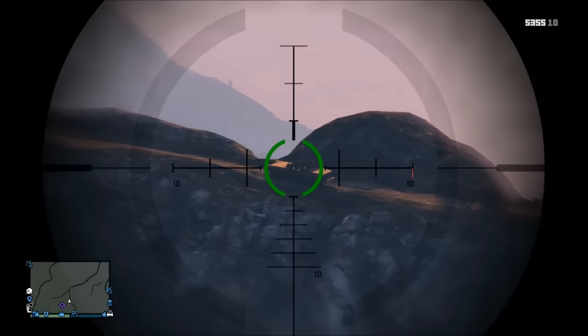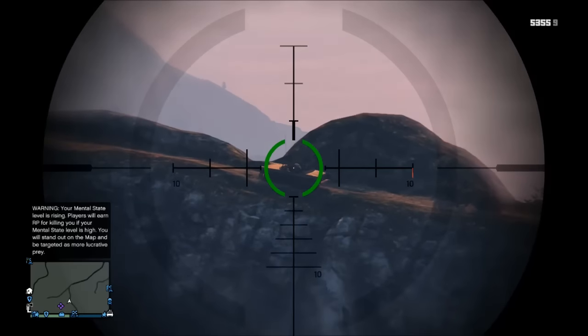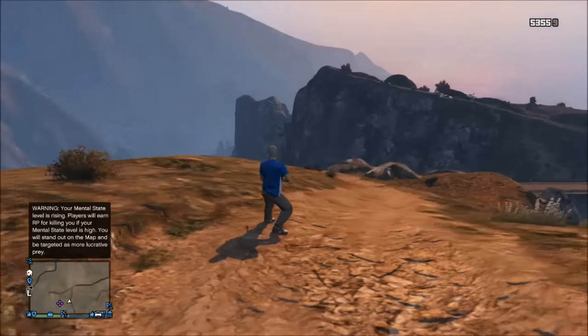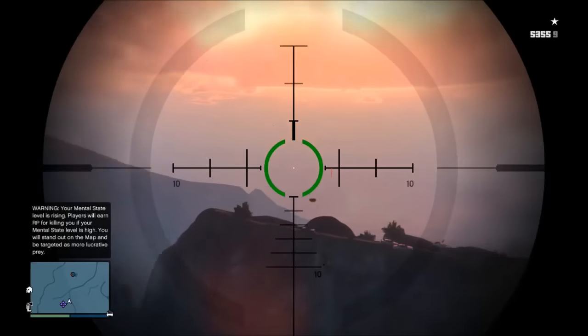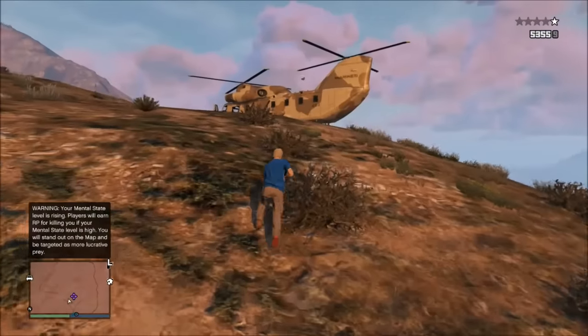So you're just going to zoom into the mariachi car and you're going to snipe the driver of the car. If you get them while they're in the car you might hear the horn go off, and try to watch out for the passenger because sometimes they'll get in the driver's seat and attempt to drive the car off the cliff.